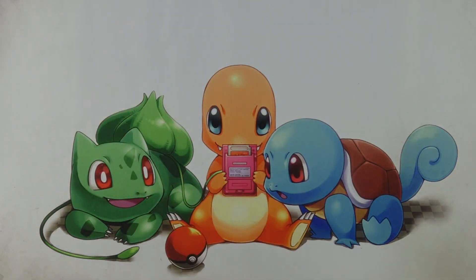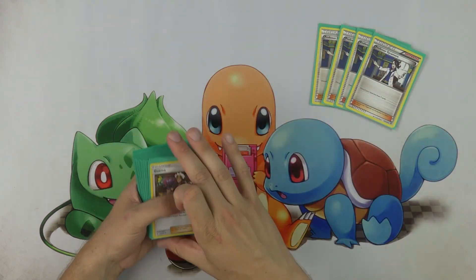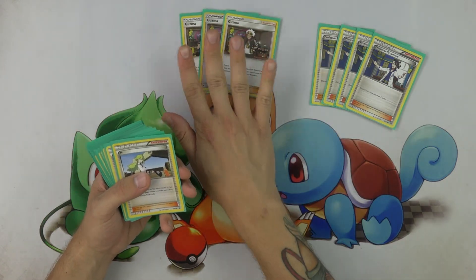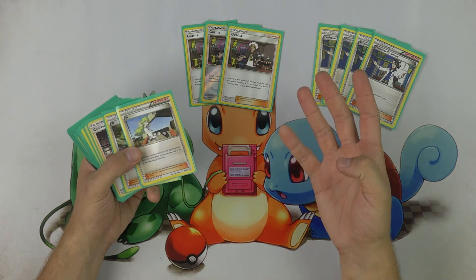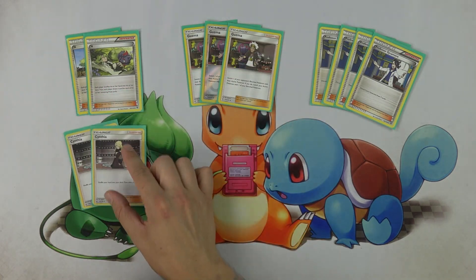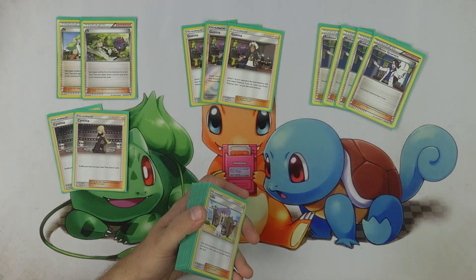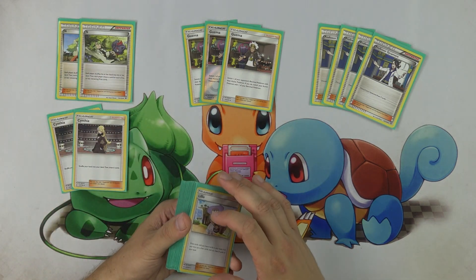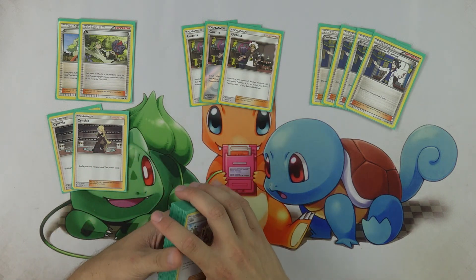Let's move on to Zach's supporter line. I love that he plays four copies of Professor Sycamore — obviously the best supporter in this deck, being able to discard your Psychic Energies and hard draw to get as many Malamar into play as possible. He plays three Guzma — my original list played three Guzma, then four became popular, but he's back to three. I think three or four is the right number. Two N and two Cynthia, which is becoming popular in a lot of decks primarily through Buzzwole variants. I think N is not a card we're playing three or four of since we don't have cards to recover from N like Octillery or Oranguru. Two copies of N is fair.